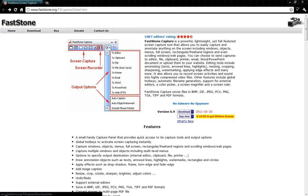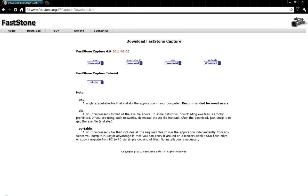Once you get to the site, you can just go to download. It's really simple, and then you hit download there for the free trial, or unless you want to buy it, which I'd recommend. I don't have it yet.